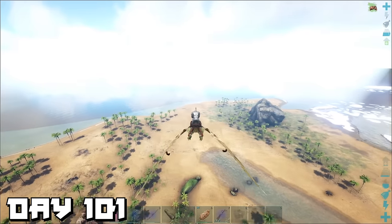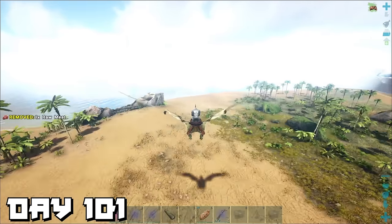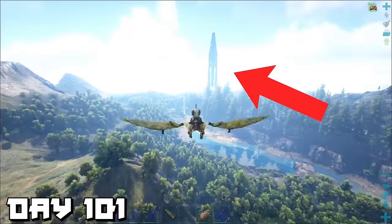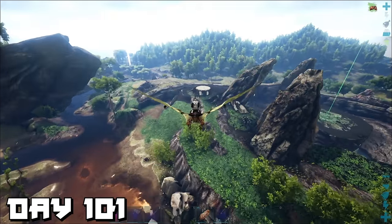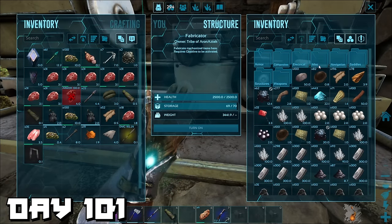I continue to hunt and then find a location that's absolutely perfect — who doesn't want to live on the beach? We're really close to the blue obelisk, the red obelisk isn't too far, and sure the green obelisk is a little bit far but we already have half a base set up there anyway which we could use as an outpost.